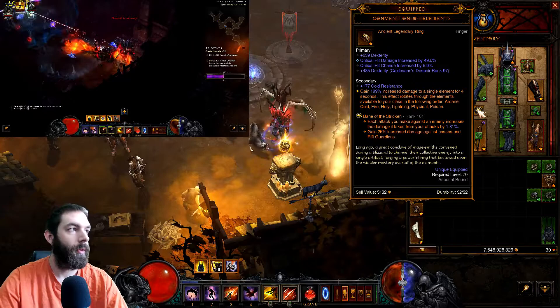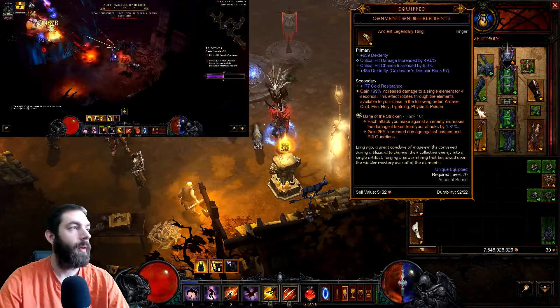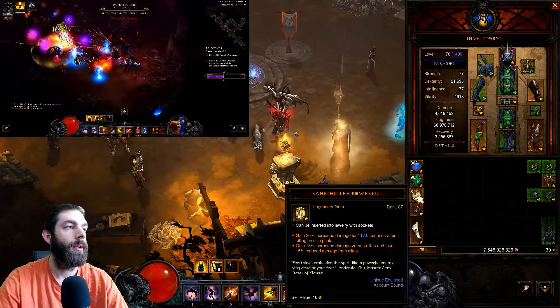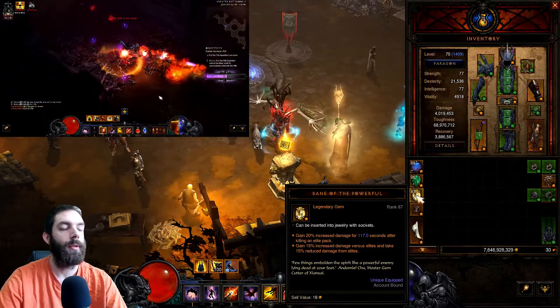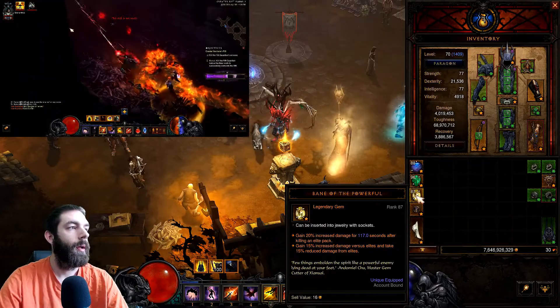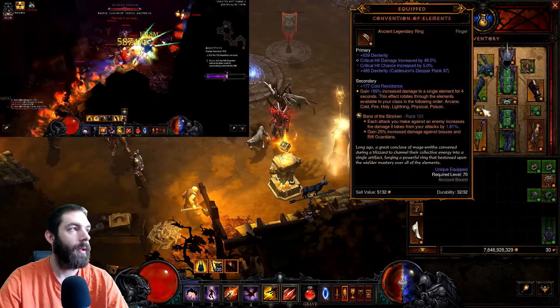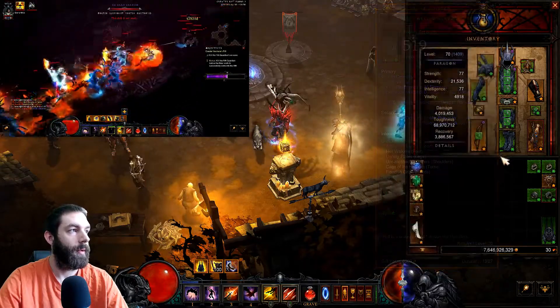The rift guardian takes a long time to take down so I highly recommend Band of the Stricken. If you want, you can use Band of the Powerful — I normally start the season with Band of the Powerful as it helps more early on, then swap it out for Band of the Stricken later in the season.